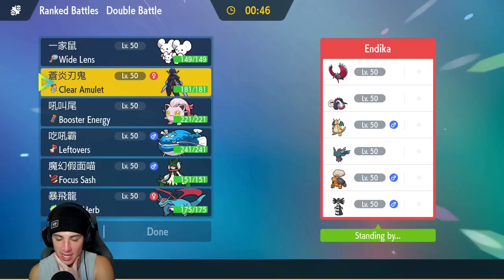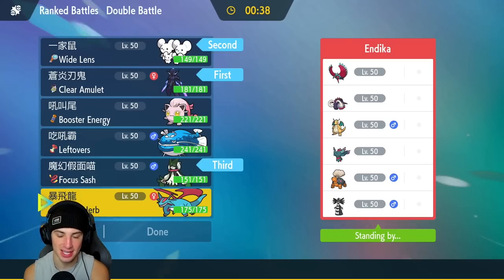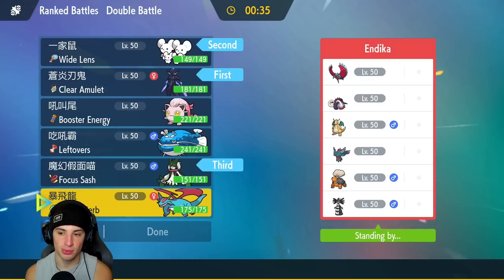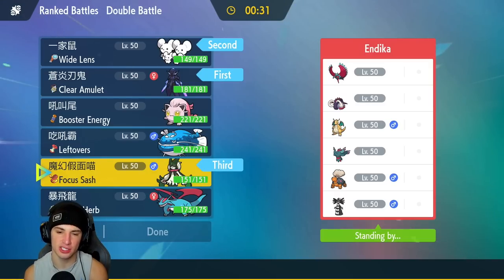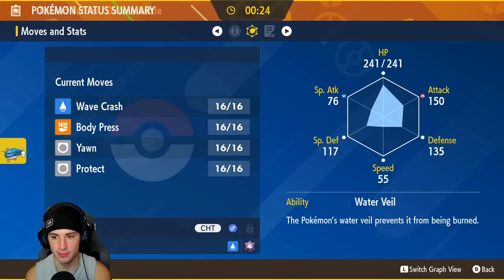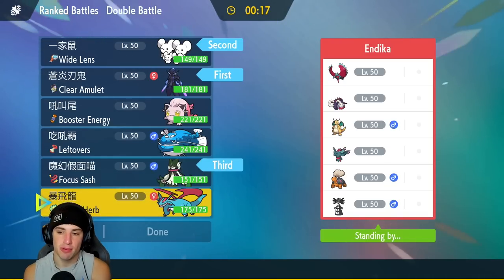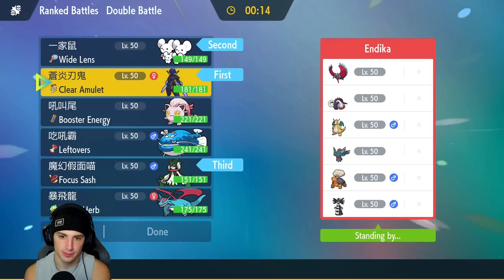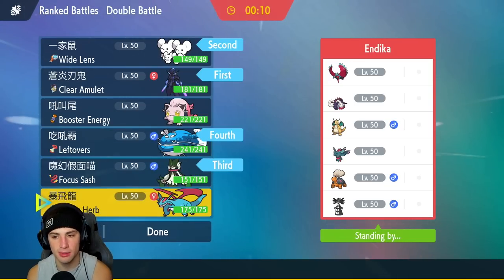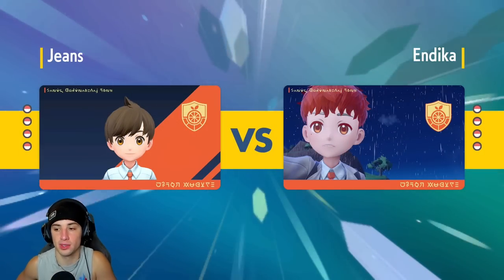I could go Meowscarada for lead, or Mouse Hold and Ceruledge — that's not bad. I have Steel Tera. I'm going to do the same lead again and bring Meowscarada in the back. I was going to go Salamence for Intimidate, but Dondozo might be better here since Torkoal is a problem. If they don't bring Torkoal, Dondozo still works against Great Tusk and can do damage to Walking Wake too with Body Press. Dondozo it is.